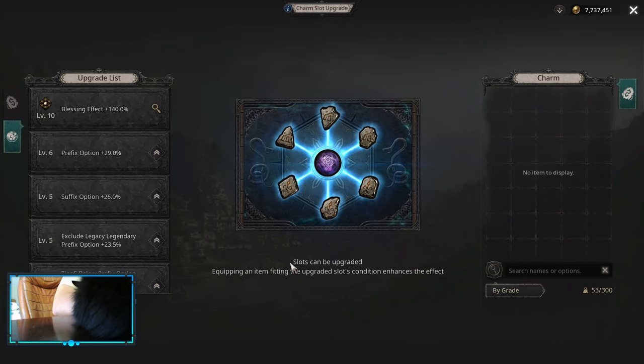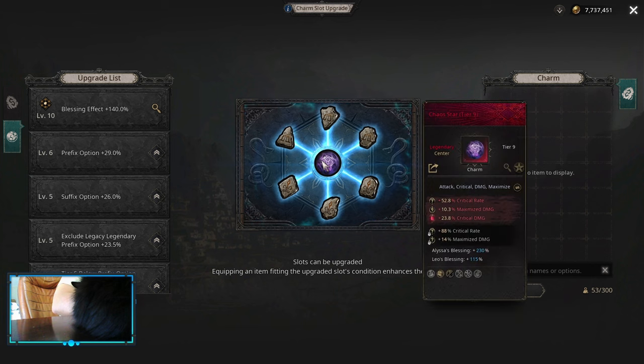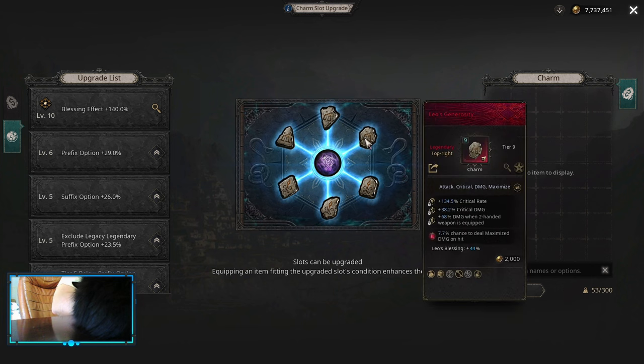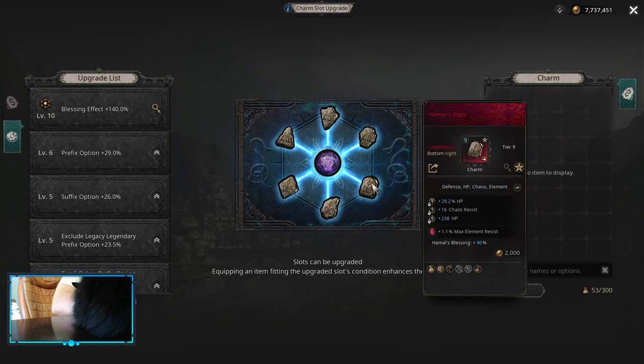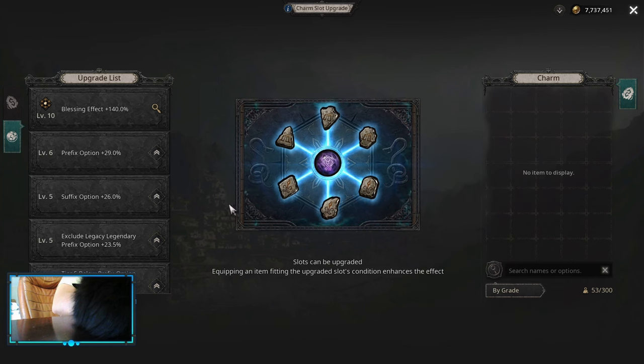The second important thing is that you need your Charm Agree slots. Without those, it's not gonna work. Because my Chaos Star is Alyssa level, I still need level 3 Charms in here. They need 3 Hamal Charms, as my third Blessing is Hamal. And all of them are Legendary — if they are not Legendary, they're not gonna work. Remember that.